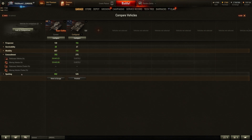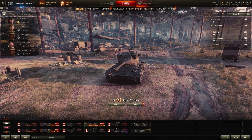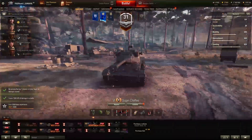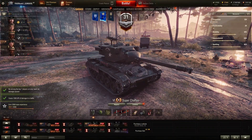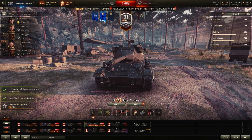Concealment and spotting comparisons are a bit unfair right now since I'm using equipment and a skilled crew on the Super Chaffee but don't own the T37 — it's probably identical or very similar. The question that arises is: do you really need the Super Chaffee if you already own the T37? If you really need a garage slot, they're basically the same — it's essentially a garage slot that Wargaming gifted us.